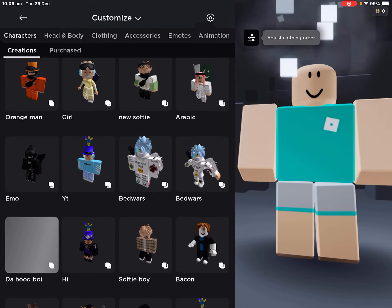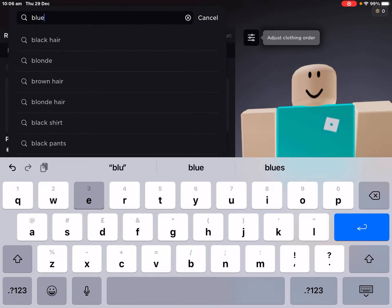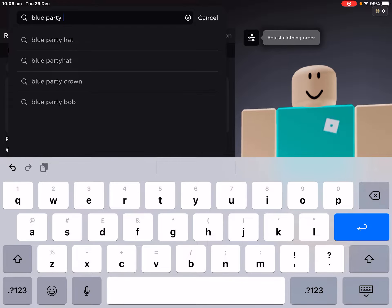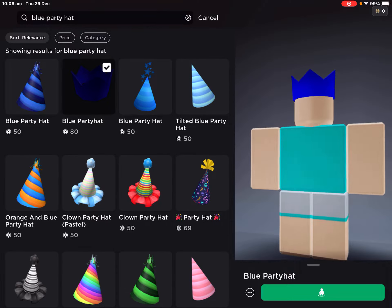First, go to your avatar quick and go to shop. I'm using a blue potty hat — you'll find this potty hat and you should buy it.